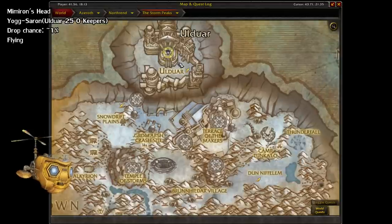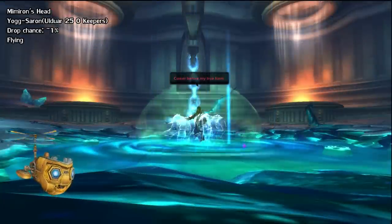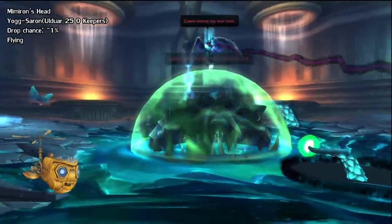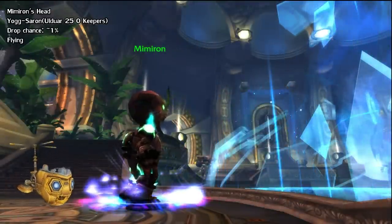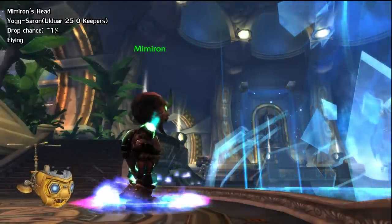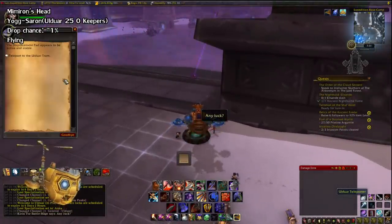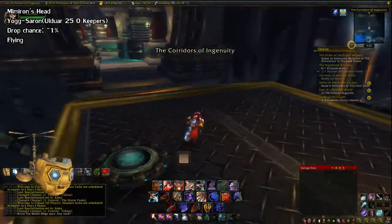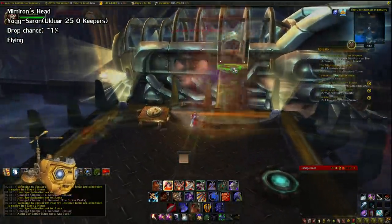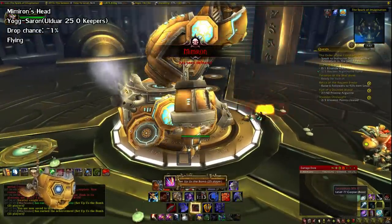The same goes for Mimiron's Head from Ulduar, which you can find in the Storm Peaks. This mount drops from Yogg-Saron on 25-man mode with 0 watchers — that means you don't talk to any of the big NPCs overlooking the chamber. Once again, a 1% chance to drop. A tip: you can skip the first four bosses by clicking on the teleport pad and going to the tram. From there, just kill Mimiron and take the tram back and kill the other watchers to unlock the path to Yogg.